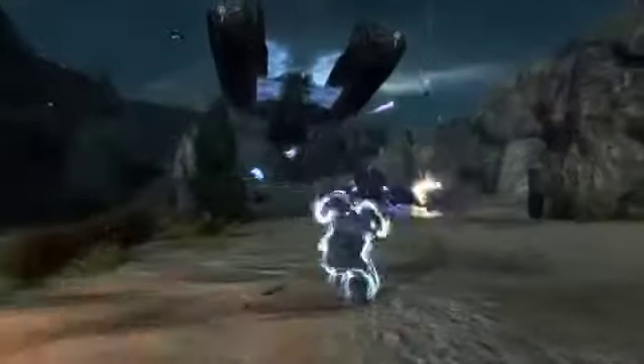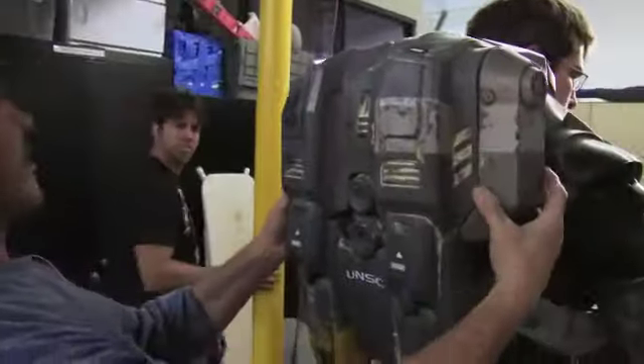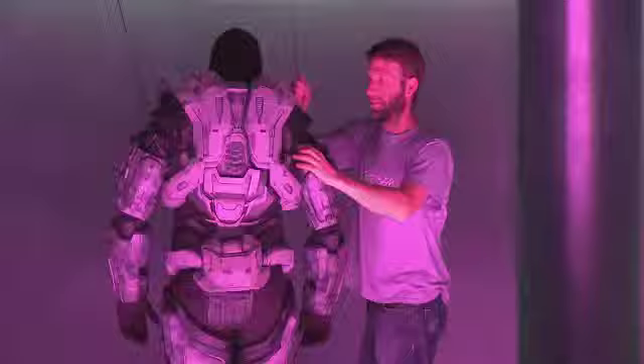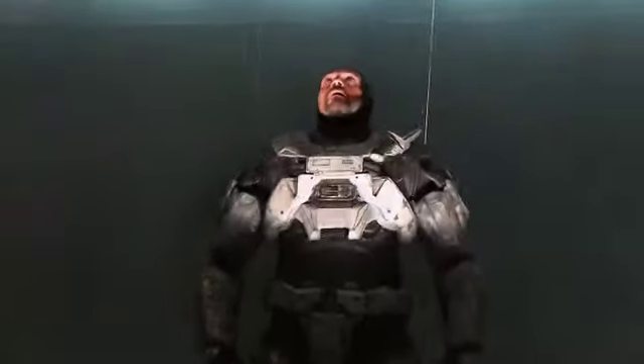Spartans are renowned for their incredible physical capabilities — their superhuman strength, their speed, their agility. But even a Spartan can use a boost now and then. Another first for the Spartans is the Bungie-designed Jetpack. To simulate a Spartan deploying his Jetpack, the stuntman was fitted to a harness and wire rig and sent flying.